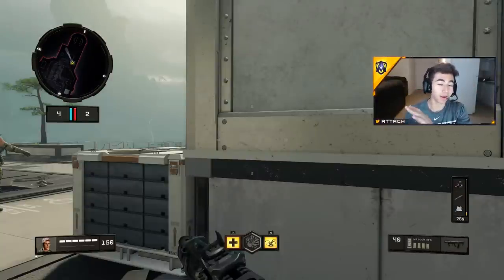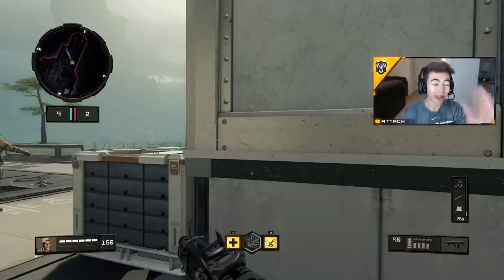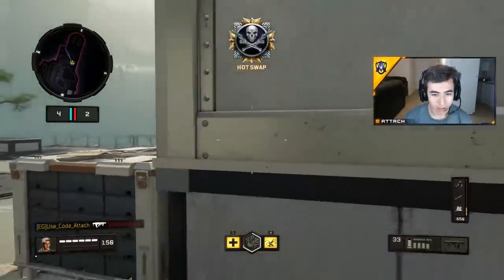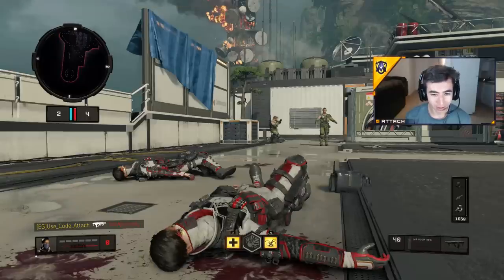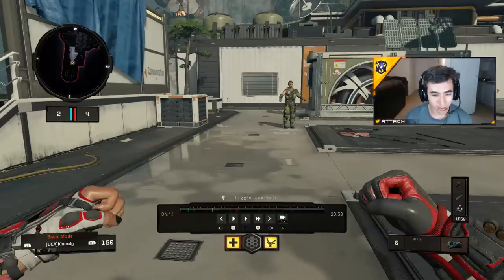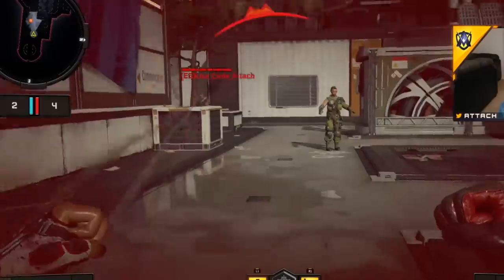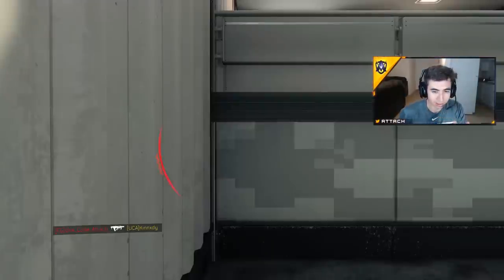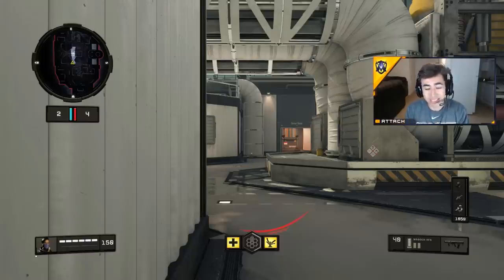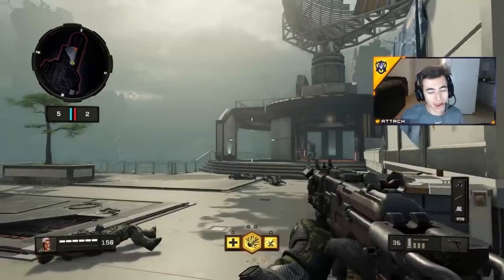So if you watched the first video and now you're watching this one, I'll show you what it looks like when you get slide canceled and when you do the slide cancel too. That's what he sees — there's really nothing you can do about that. You get absolutely smoked. You barely even see the person and next thing you know they're already shooting at you and you're dead. It's very difficult to beat someone who's slide canceling, especially to a height advantage like that.